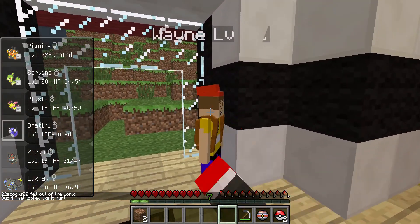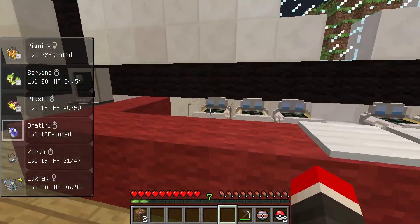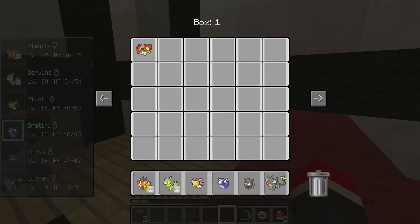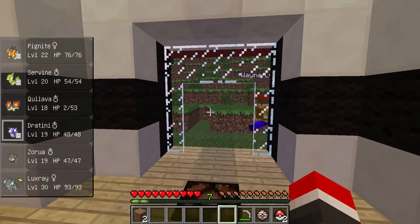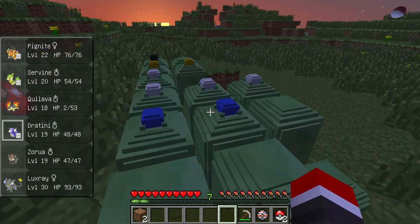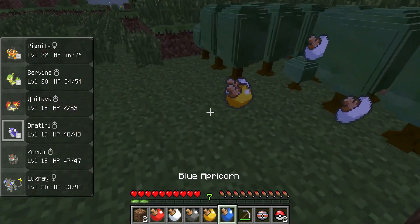What are you doing in here Wayne? I didn't invite you over — party's next week, get out. Let's see — I'm gonna heal up the guys. Who am I gonna take out? I might take out my Plusle. I like the guy, don't get me wrong, but I also like Quilava. Sorry Plusle, you're being replaced. And I'm gonna give you the choice band.